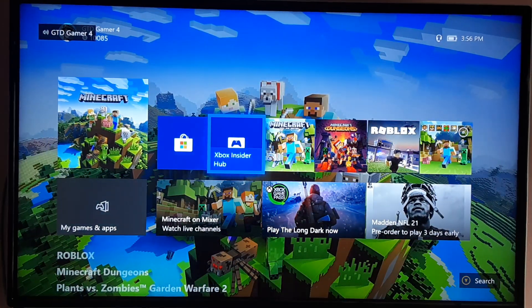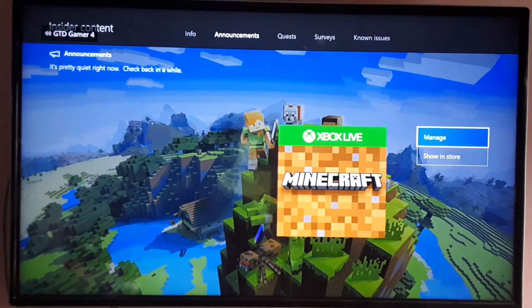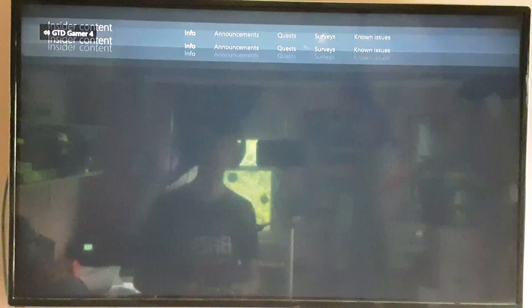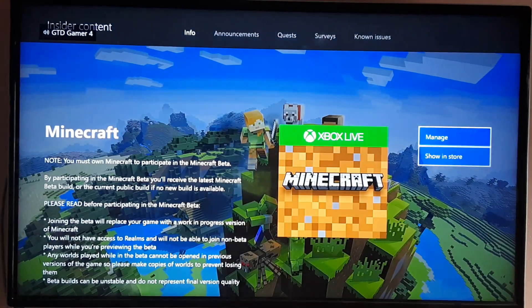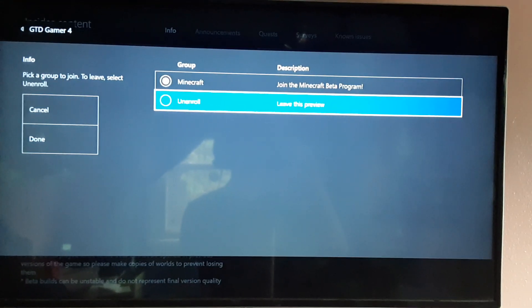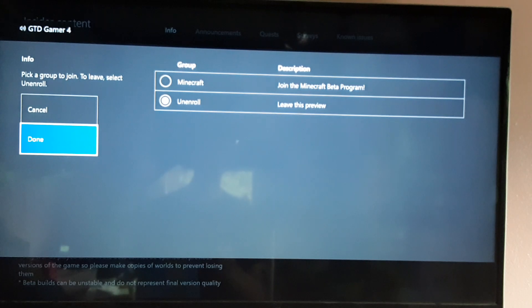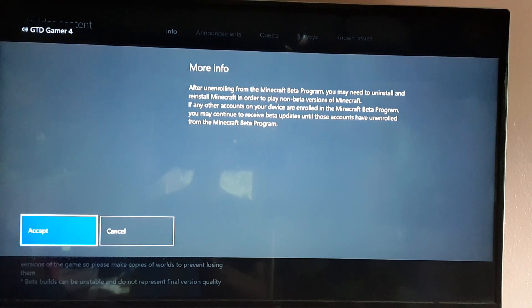If you go back to the Xbox Insider Hub, go into Minecraft, then go to insider content, and go to the join Minecraft beta program. Click manage. Once you hit manage, you see the option that says unenroll — click on it once, then click done and click accept.